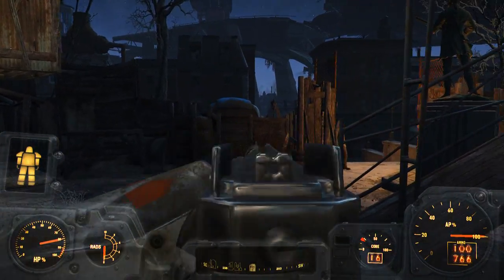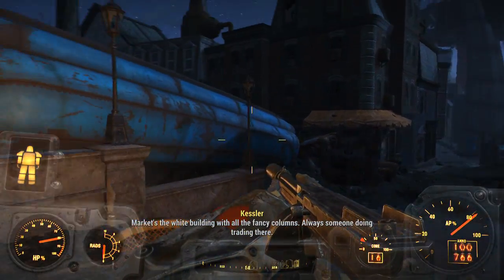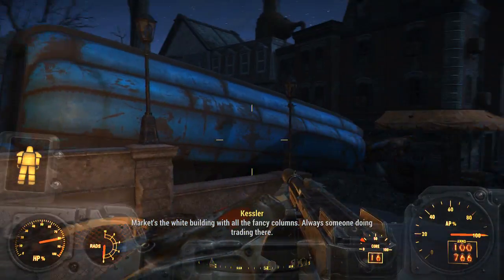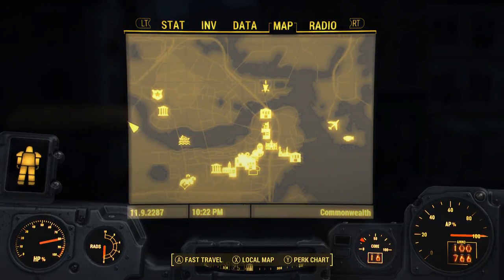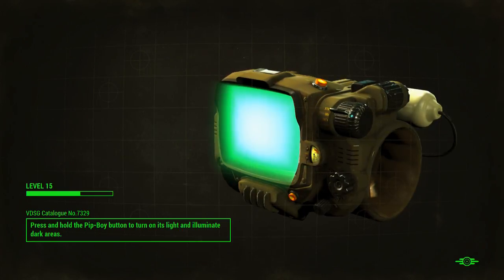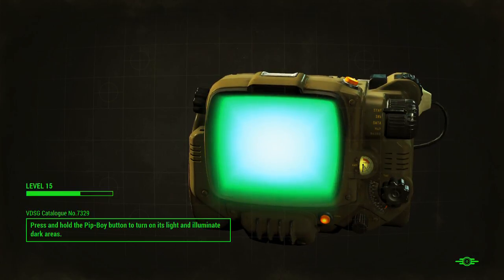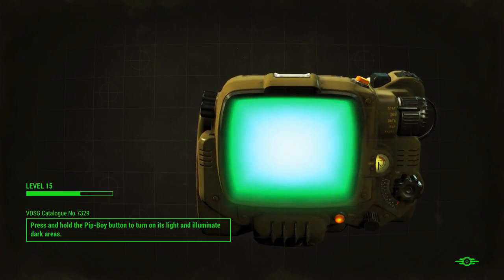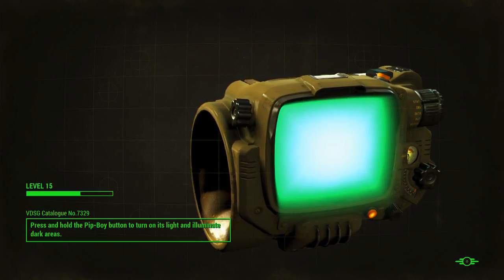Okay so here's my Spray and Pray — it's got a silencer to start out with. We're gonna head back to Red Rocket so that I can mod this thing to my specifications. I don't want the silencer — it has explosive rounds, I don't think the silencer is going to contribute much. I don't think I can go stealthing around with this weapon.